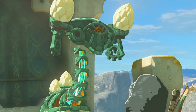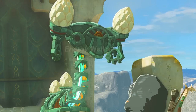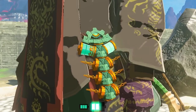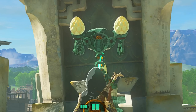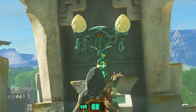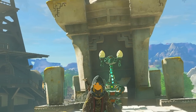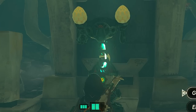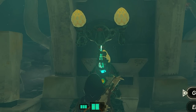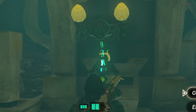You can see gameplay on screen of actually exchanging crystallized charges for energy cells and how the energy cell increases. You go from the standard default of three bars of battery and gain extra bars. Every 100 crystallized charges gives you one extra bar of battery, called an energy well. So the more you get, the more battery and the longer your Zonai devices will last before running out of battery.